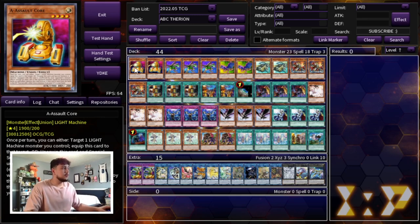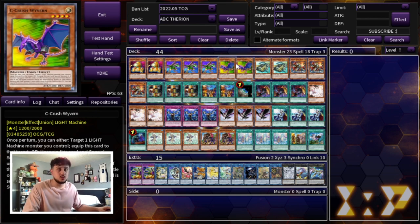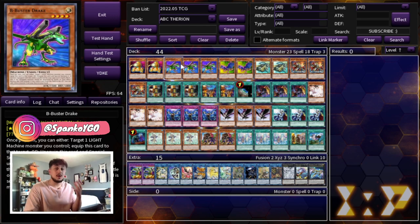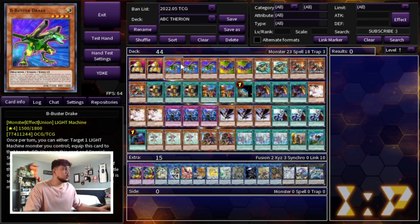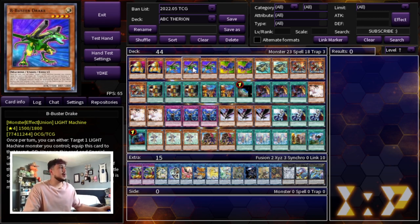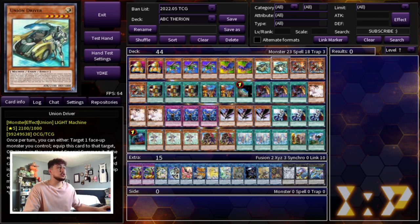Okay, so to get into the profile here — ABC, one of my favorite decks of all time. We are starting with two A Assault Core, three B Buster Drake, and two C Crush Wyvern. I decided to play these ratios because the C and the A really are bricks in your hand and you're gonna keep recycling them anyway. The B is the only real one you ever want to draw, so you want to cut down on the A and the C. We are playing two A, three B, two C, as well as two Union Driver.